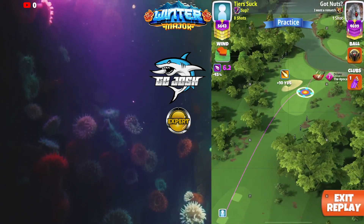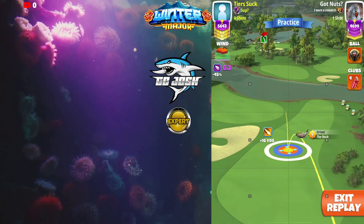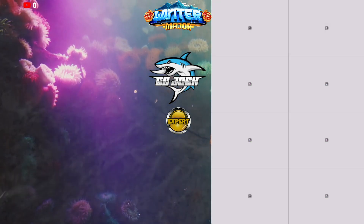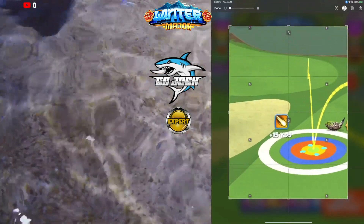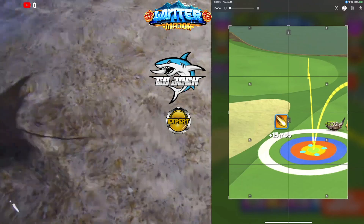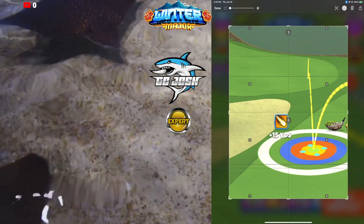We're starting with our Rock. If you have a Rock 9, you want to set up with the Clear Ring touching the left rough at the top of the 15, like so. If you have Rock 8, have the Clear Ring touching the left rough at P3 max rest.